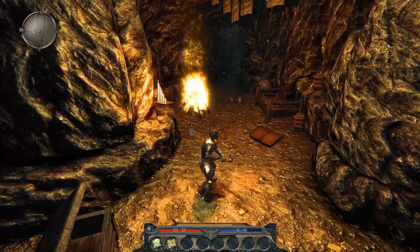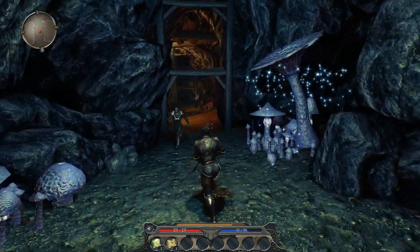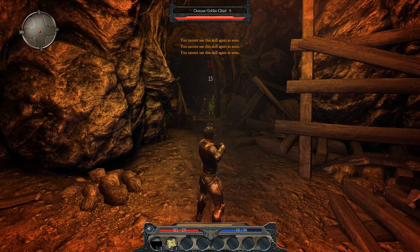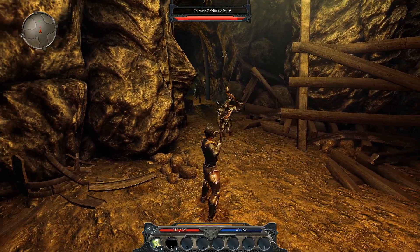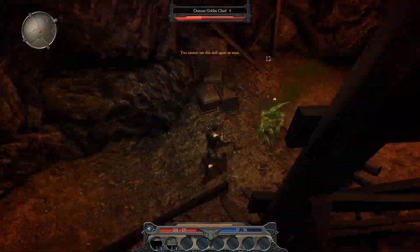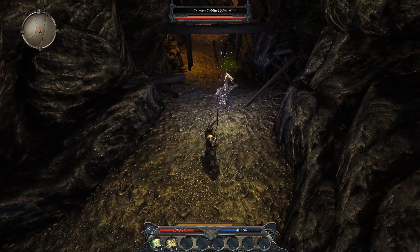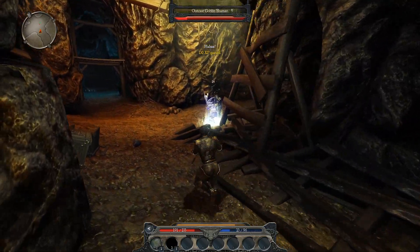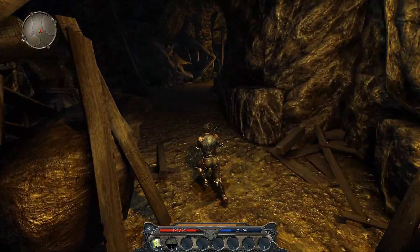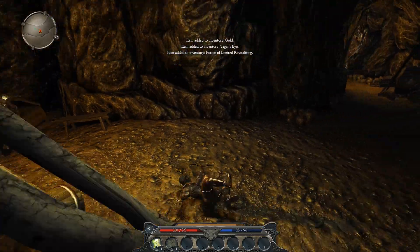We can put another point into lockpicking - that's nice. We could backtrack and open some chests, maybe level 3 lockpicking will suffice for that. There are two ways but there are enemies. Goblin chief aggro is after me - I'd rather fight the shaman but there's nothing I can do. We got 44 XP, that's not great. And there's just a random dragon skeleton in here - however the dragon got in here. We can exit through there but first let's go the other way, maybe there are some secrets.